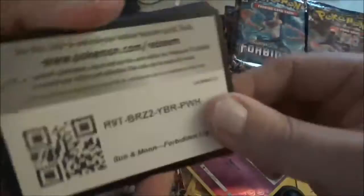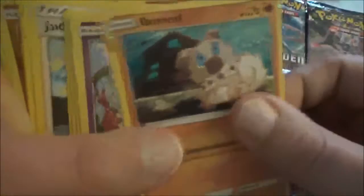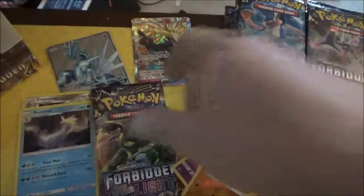Two more packs left to go in this part — we've still got some huge stuff. Another green code card in this pack too. Lightning energy out of the way. Rockruff, Skrelp, Litleo, Croagunk, Krookodile, Judge — good card — Magneton, Gogo, Pancham — that's the reverse — and Klotzer.